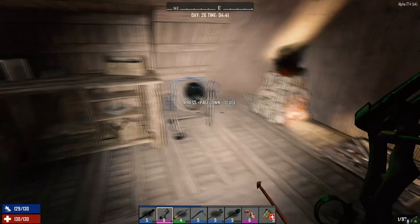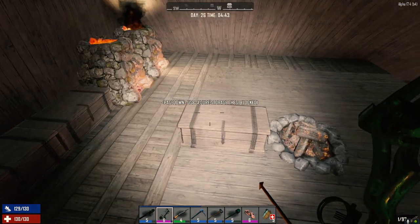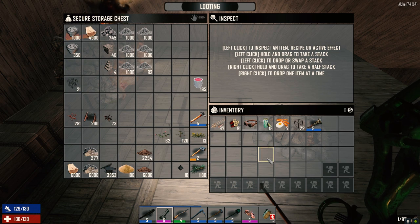Let's get that going too because we want to get our motorbike just to ride up into our base. I don't want to constantly be throwing frames down and picking the bike up — all that stuff. So we're going to put a drawbridge in at some point today.